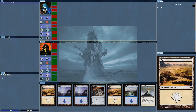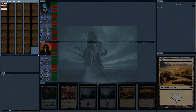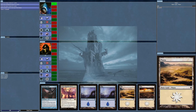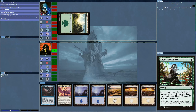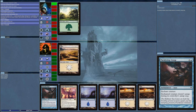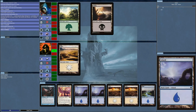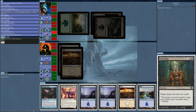This opening hand looks really pathetic — let's mulligan. Scry for a Plains? I'm already done so I have to keep it. It's going to take a while before I get this Guardian Angel out. That's all I've got, and I have to discard two cards. I need the white mana so we'll stick with the blue.